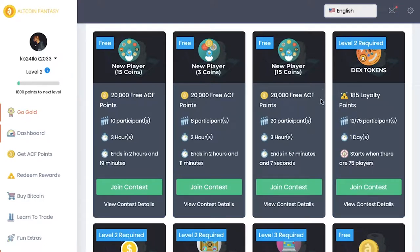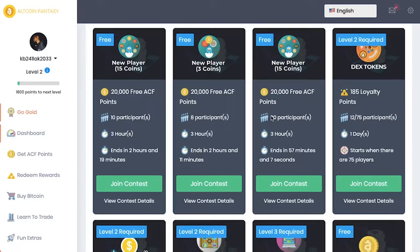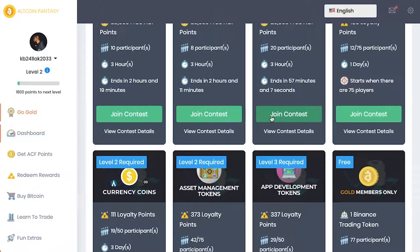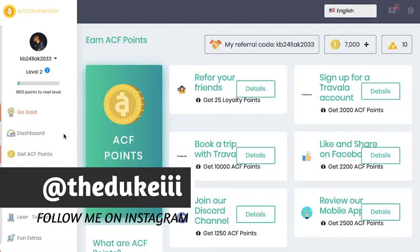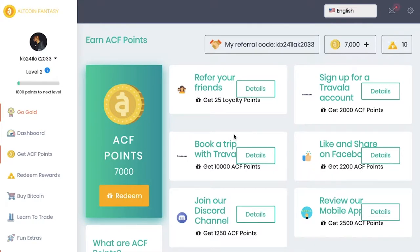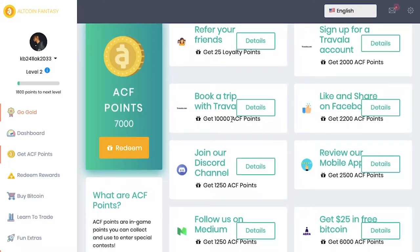The loyalty points and the fantasy points are two different things. As far as loyalty points go, you can earn those in a variety of ways — either by doing contests, or by coming here to get ACF points. They have different options, like: book a trip with Travel a Lot and get 10,000 fantasy points, or refer friends and get 25 loyalty points. I'll leave my referral code down in the link description. There's a max of 25 referrals per user.